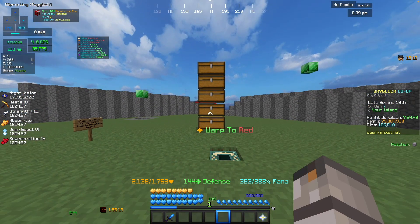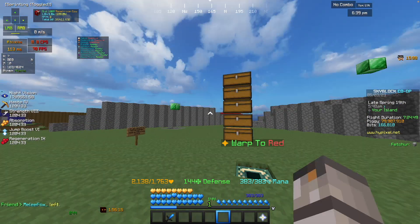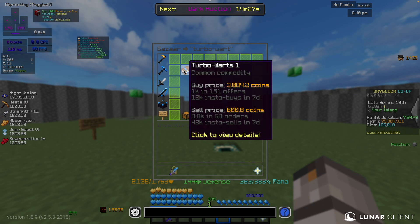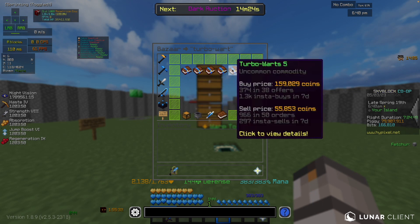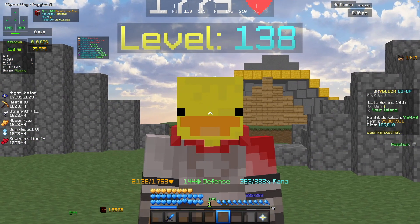Now as you can see over here, I have just a couple of chests set up — just a couple. Now for this flip, you're going to need Turbo Worth books, which are literally 600 coins, and Turbo Worth 5 books are 160,000 coins, which basically means you can make a bunch of money.